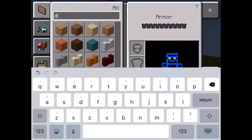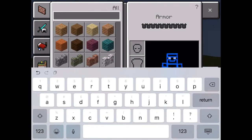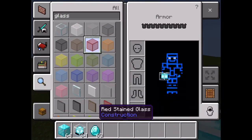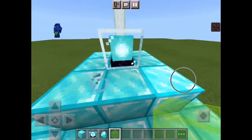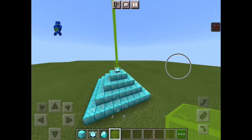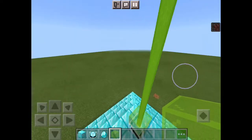This is optional, but you can get glass and make a colored pane, then place one right above the beacon and it turns that color — like green. That is about it for this video.